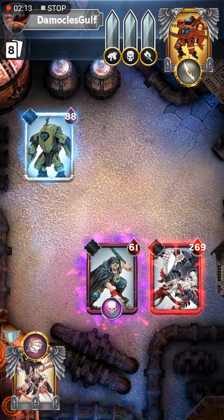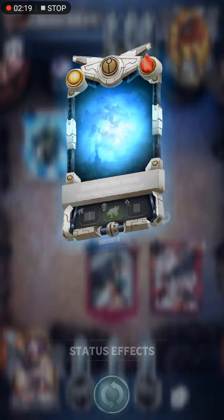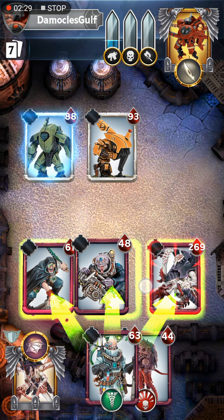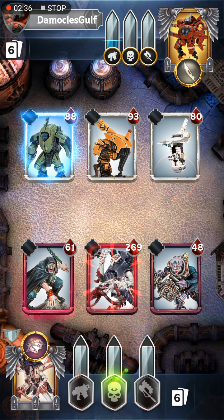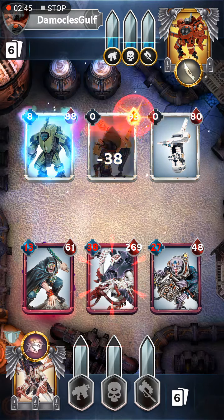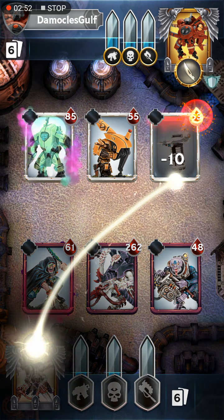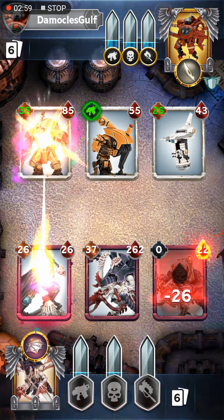I'm trying to figure out what to do here. I'll deploy my Carnifex first - it's level six so it has one shield. Unfortunately I can't get rid of that shield with a furious charge or anything, so I'm just going to put down a bunch of melee units and start off with a melee assault. The poison actually does go through the shield interestingly enough, so I've poisoned that Stealth Suit.